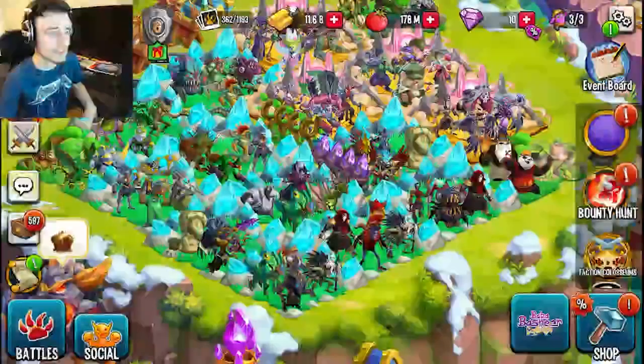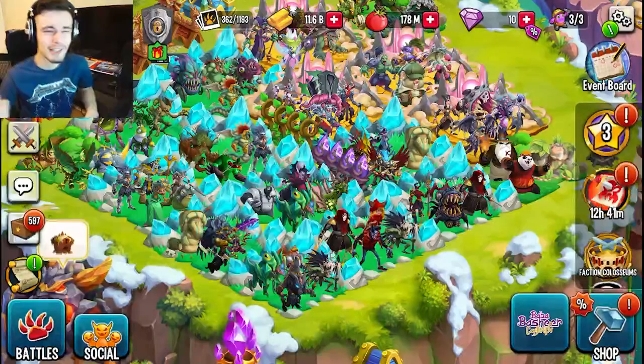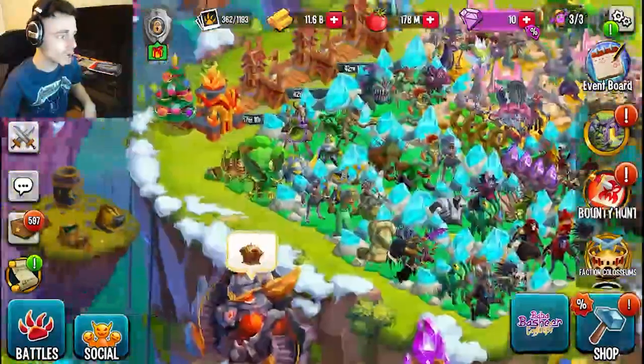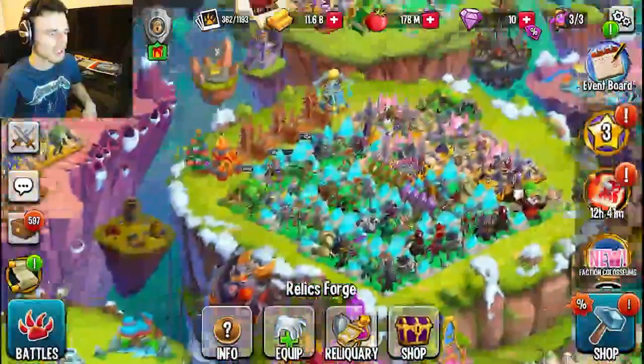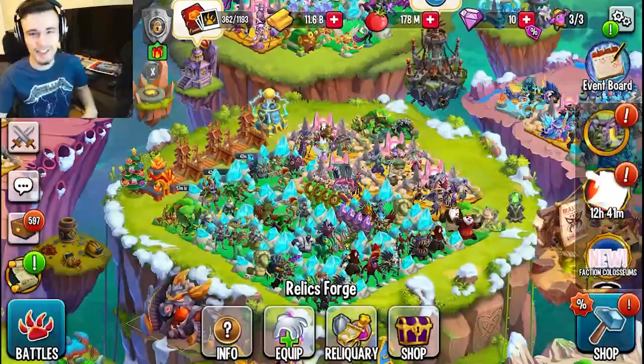Definitely make sure to do the maze and all of the ways I told you guys to get as many maze coins as possible. You can get obsidian relics, new monsters, and pretty much whatever you want. You can also get these brand new autumn chests which are always really great, so keep an eye out for those and all of the maze coin methods. I'll see you in the next one — like, share, and subscribe. Goodbye!